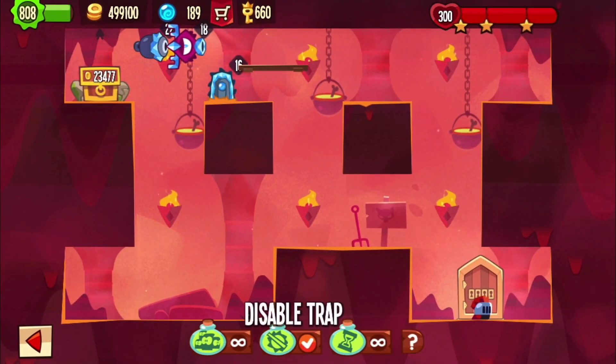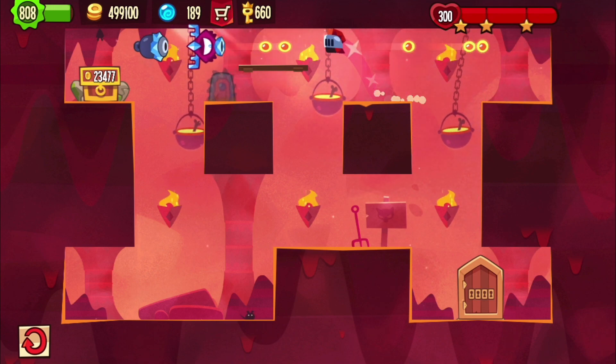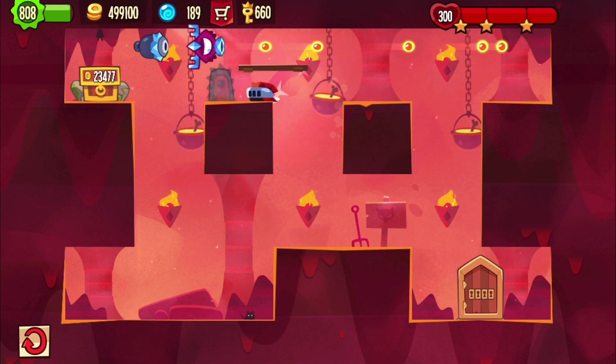With Disable Trap, it gets even easier, because now the Bloodhound is disabled, and you only have to make that jump, and then you can already jump over.